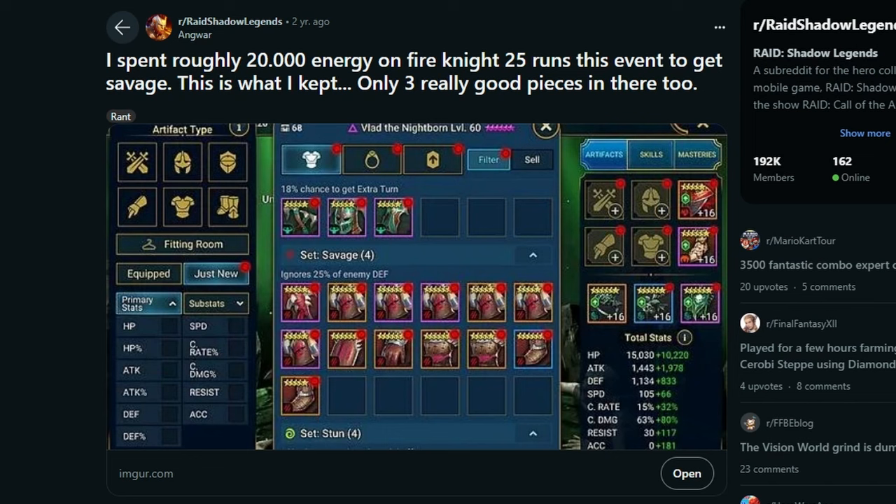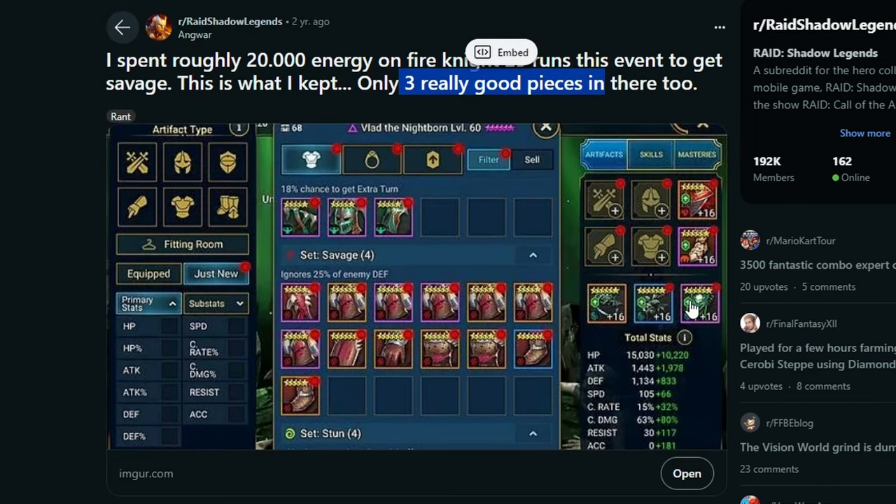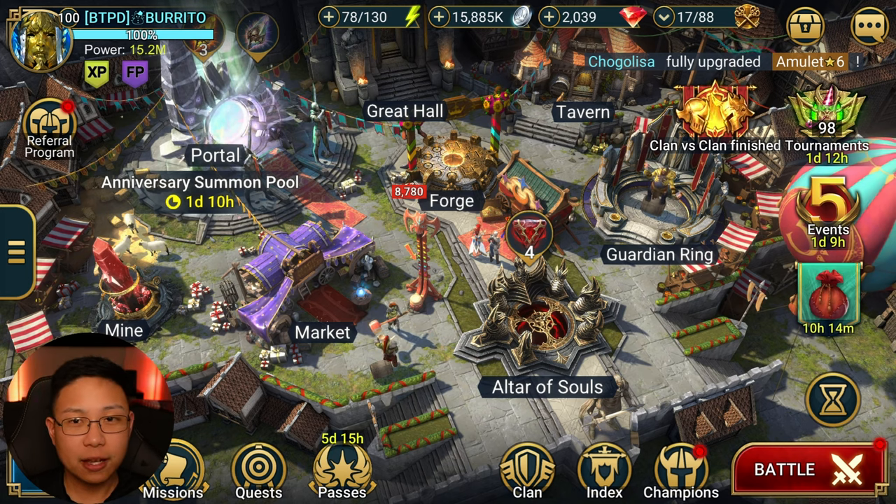I actually found a Reddit post about a guy two years ago who spent 20,000 energy on Fire Knight — 25 runs for a Savage event — and only got three really good pieces. The drop rates are insanely abysmal. I've talked about this with some high-end kraken friends of mine — people who spend significantly more than I ever have, talking like $60k over several months.